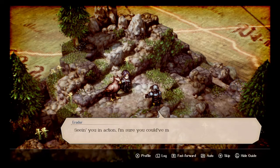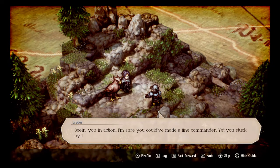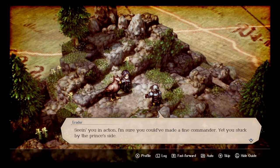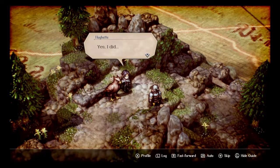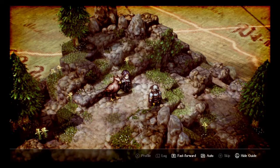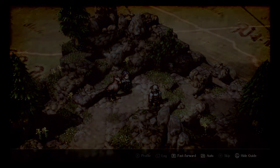'Lenbrook put out a call for hawk riders that they might challenge Esfrost's aerial superiority — I answered that call. My training was the hardest thing I've ever done, but I won a position in the Kingsguard, where I petitioned to serve Prince Roland personally.' 'Seeing you in action, I'm sure you could have made a fine commander — yet you stuck by the prince's side.' Yeah, what the hell.